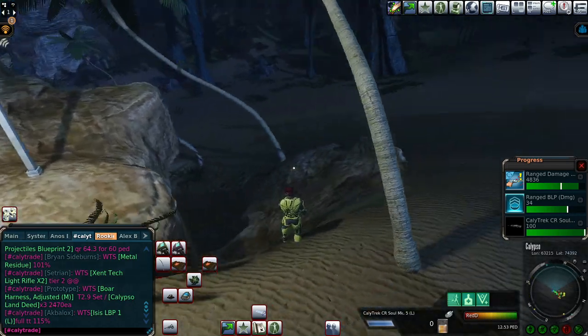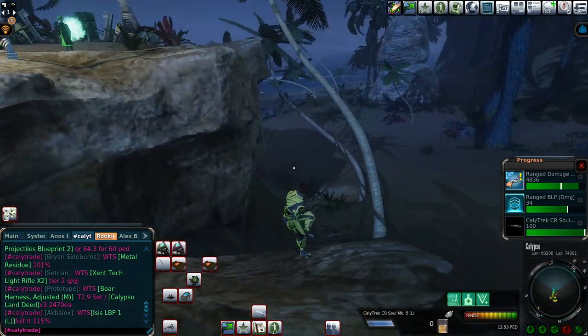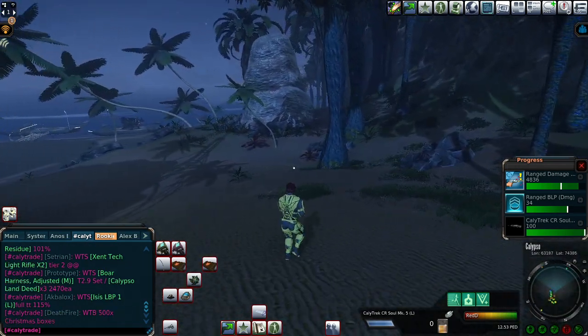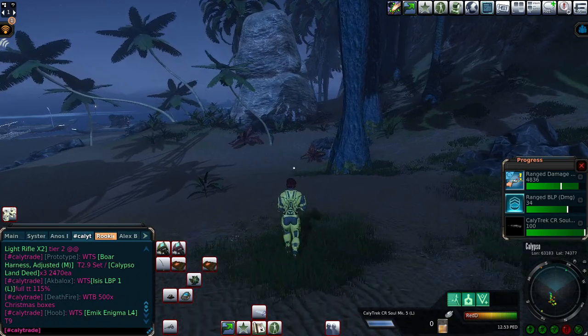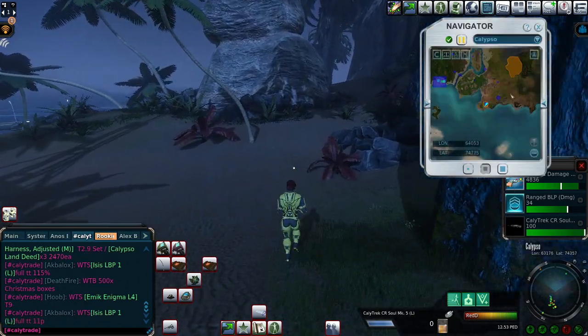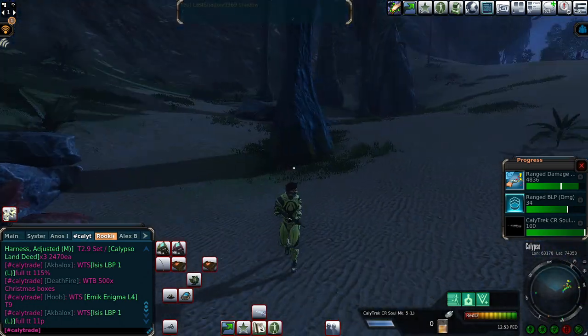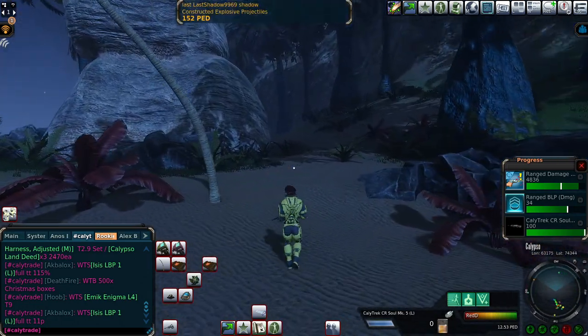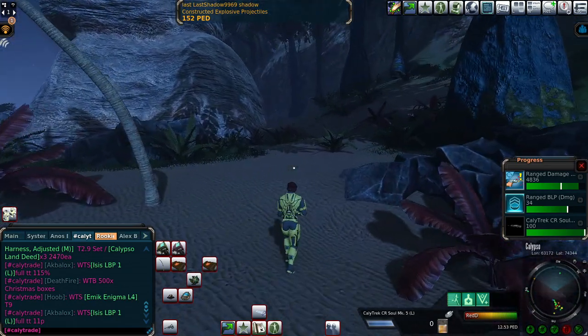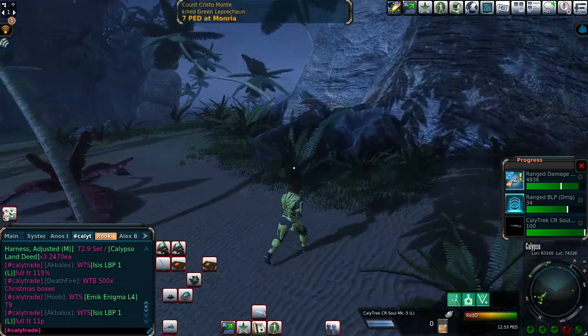Hello to all Entropians and viewers, how you doing? I'm RedD, a crazy gamer, and I'm playing Entropia Universe. In this video I'm gonna be mining — virtual mining on planet Calypso — for stone and energy matter. I'm gonna be going around in the ground looking for resources spawned underground with my finder, my mining finder.